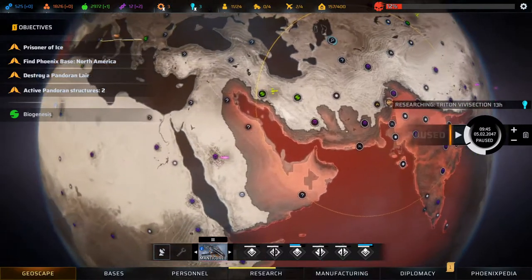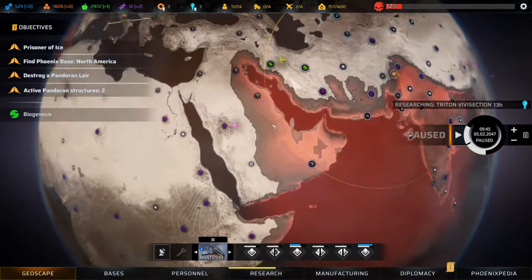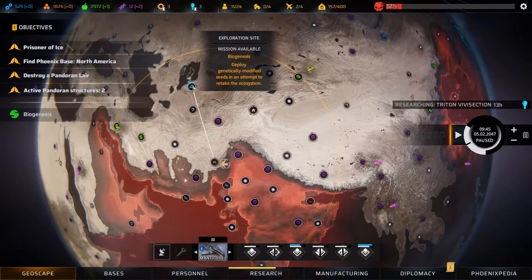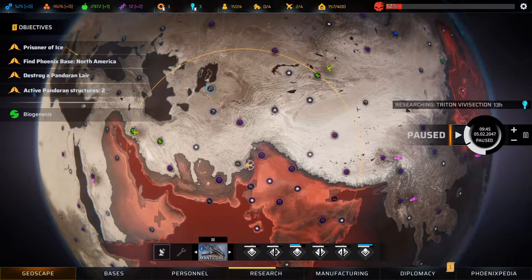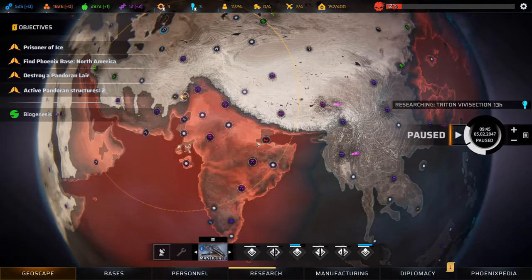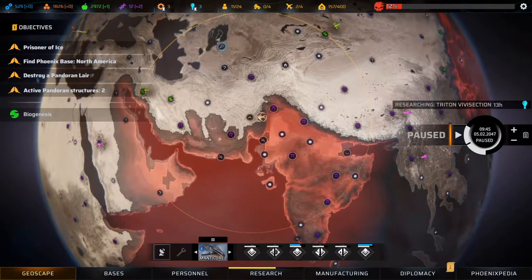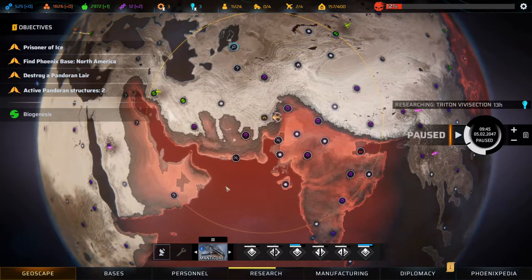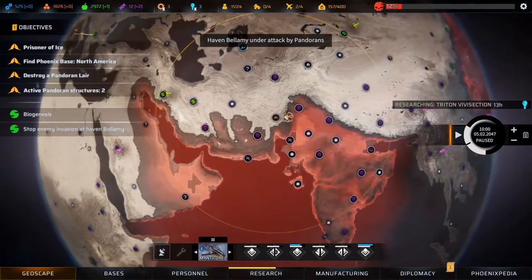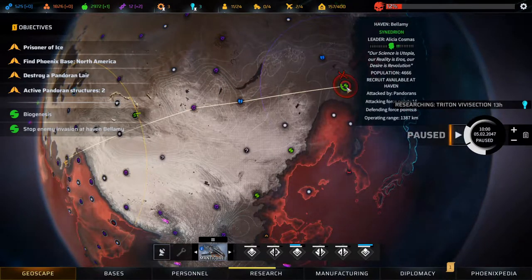Welcome back to Phoenix Point. We need to set up an area scan over here, rest up with our guys on the Manticore, and then go do this Biogenesis mission for Synedrian. After that, we'll take out this Pandoran lair — actually, we'll take out the Pandoran lair first because it's close to home base. Bellamy is under attack, but there's not a chance in hell we're making it there in time.